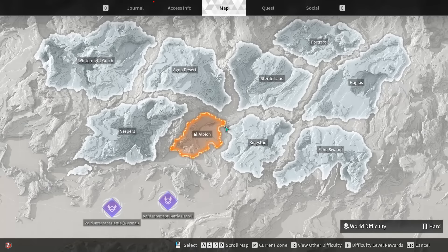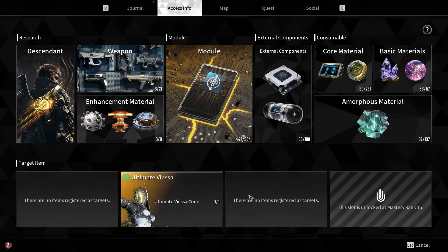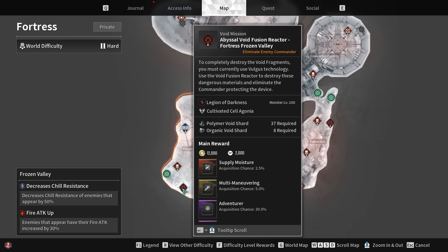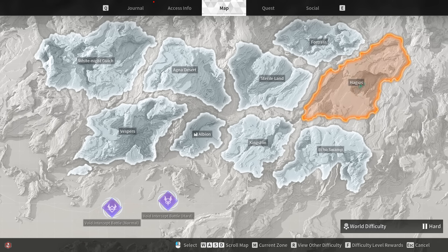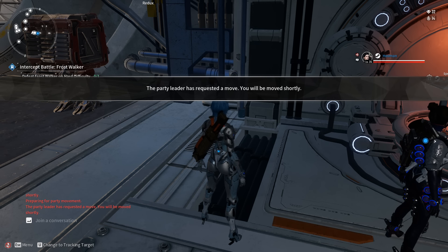For the remainder of the pieces — the Stabilizer Blueprint, the Catalyst Blueprint, and the Ultimate Viesa code itself — we're going to use Void fusion reactors. The first one comes from a Void fusion reactor in the Frozen Valley area in the Fortress. The amorphous materials come from these zone recon missions, and we're going to go through four different zones: Fortress, Hagios, Agna Desert, and Vespers. We'll go through that right now in the video and explain everything as we go along.